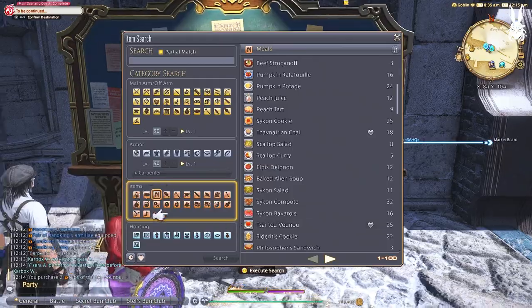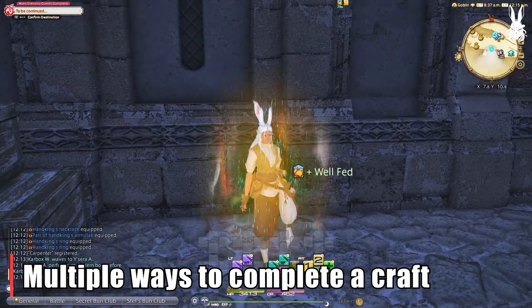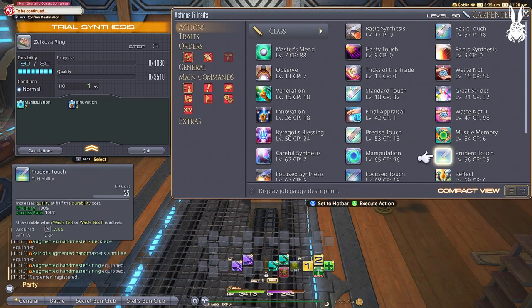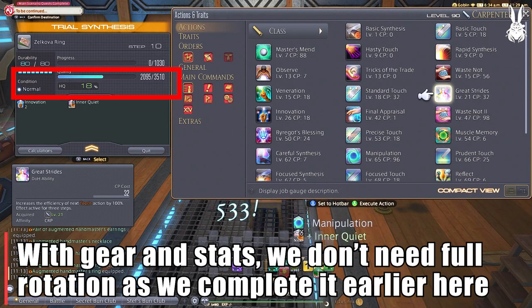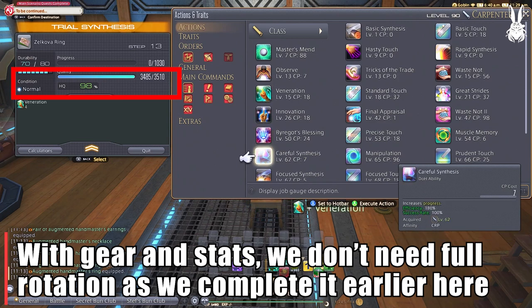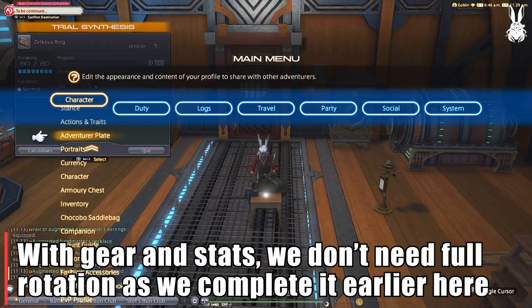Now this is a pretty standard rotation from here on out, but there is another way using our new ability at level 66 — Prudent Touch. This increases quality at half the durability cost but cannot be used when Waste Not 1 or 2 is active. The rotation would look like this: Prudent Touch as a placeholder opener, Manipulation, Innovation, Prudent Touch x4, Innovation, Prudent Touch x2, Great Strides, Byregot's Blessing, Veneration, and Careful Synthesis to completion. As you can see, we finished this craft with relative ease. I personally like this second rotation, but I would still use food just for any oopsies or to increase the efficacy of touch actions like Prudent Touch.